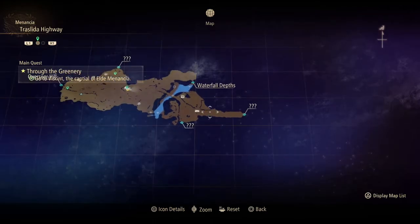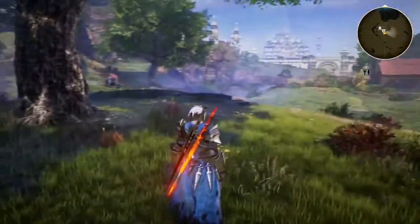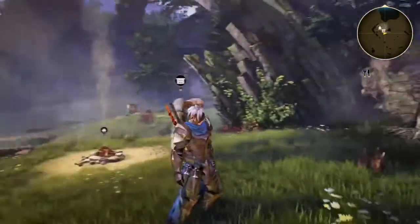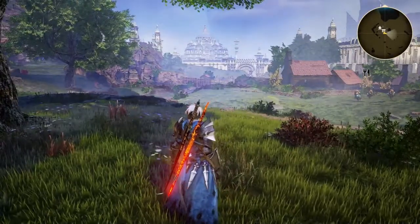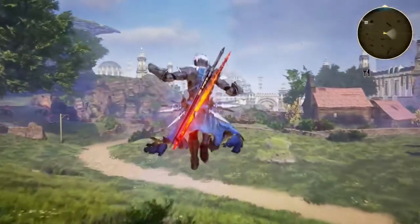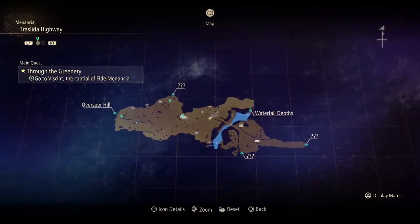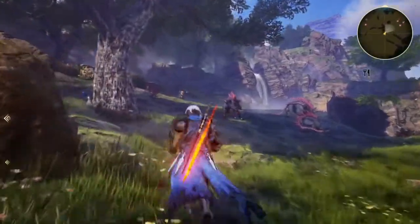Now we are right outside of whatever this town is, and we're gonna grab this side quest right in front, which I'm assuming is the same side quest you have to do in the demo where you have to go kill a monster. I don't think it's gonna be the same monster considering the mantis is back in Calaglia unless we're just gonna fight two mantises. This area is much different than it was in the demo, but I do want to go up here first and see if there's a hidden treasure chest or something.